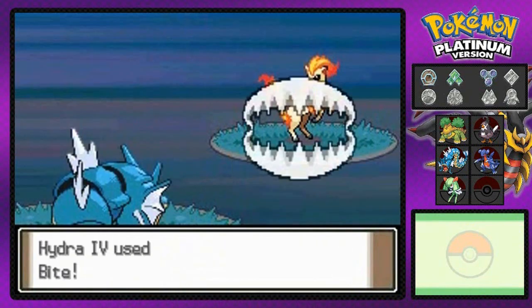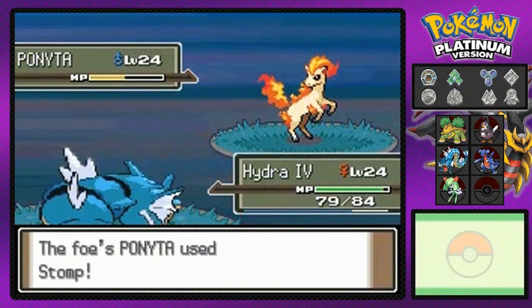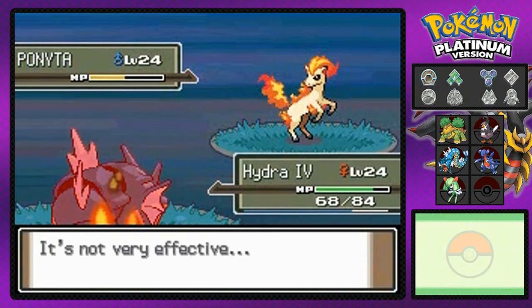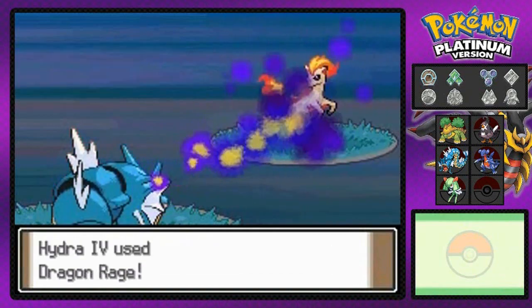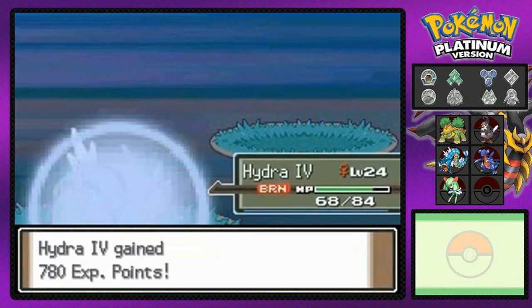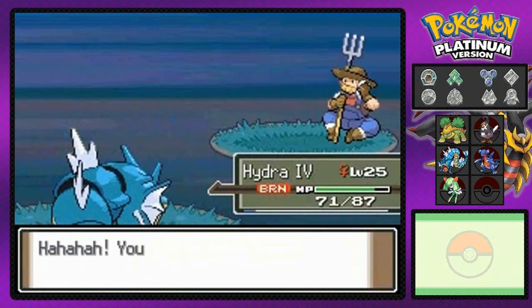That Ember attack will not work against my Gyarados, so here we go — Bite attack. I thought it was gonna be a win but I spoke too early. I flinched — two for flinching — and this guy is just kicking my butt right now, which is not cool. I get burnt and flinch. Gyarados number four gets burnt again which is annoying, and at level 25 it still hasn't learned a new move.